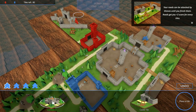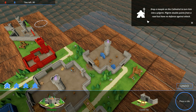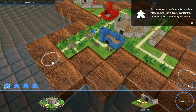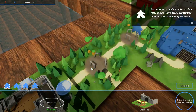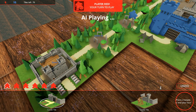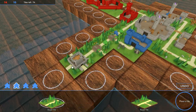Cathedral. Drop a meeple onto the cathedral to turn him into a pilgrim. Pilgrims double points from a road but have no defense against attack. So I'm going to put the cathedral here — this is technically a start and an end — I'll put a meeple down and then take it right back. Again, if you've played Carcassonne, you'll be very familiar with this.